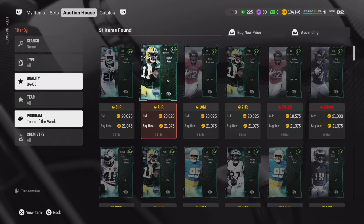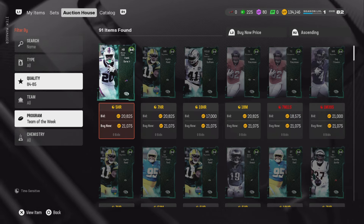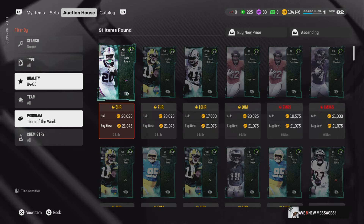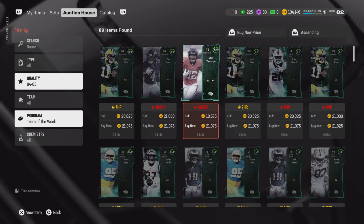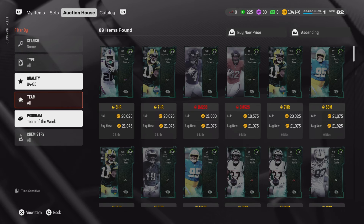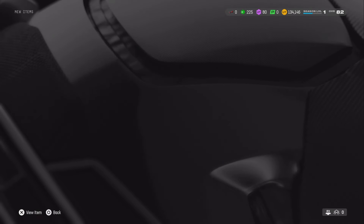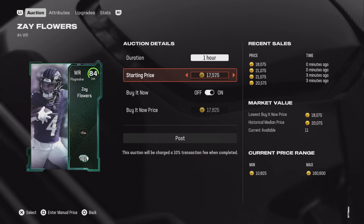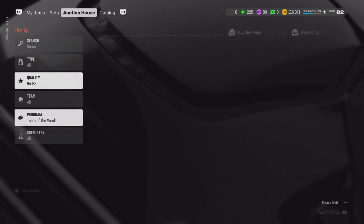If you guys want to move up in overalls, you can do the same for the 84s. Just know that taxes start to get involved a bit more — if you buy a card for 21k and sell for 21k, you'll get back 19,000 coins because you lose 10% when you sell a card. So put that into consideration when sniping 84s. Look — this 84 is at 8 hours, I grabbed it for 18k and I'm pretty sure we can sell it for around 22k and make about 2,000 coins. It should sell within the hour.